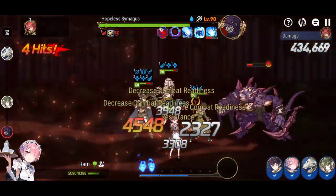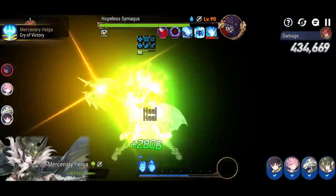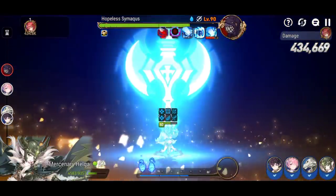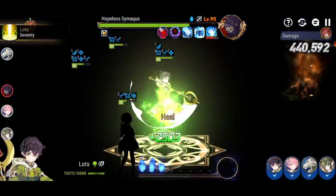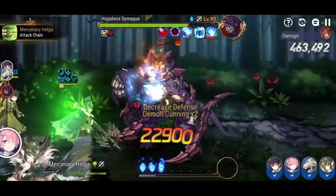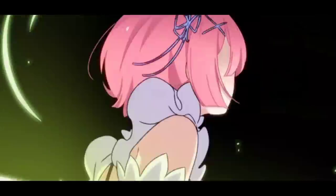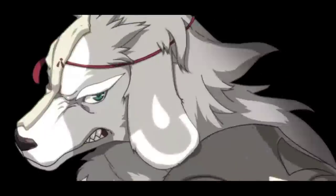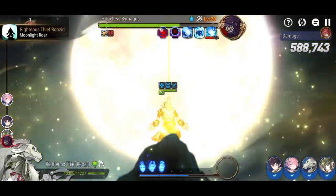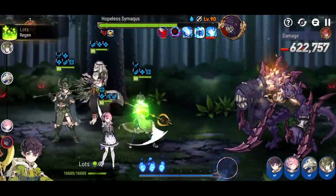It's really important that you get 85% effectiveness on at least Mercenary Helga, Righteous Thief Rosid, and Lotz so they can constantly apply their debuffs. For Ram you don't need as much — the triple S memory imprint from the ReZero collaboration gives around 27% effectiveness, and Mercenary Helga's buff boosts your effectiveness by 60%, which is really strong.